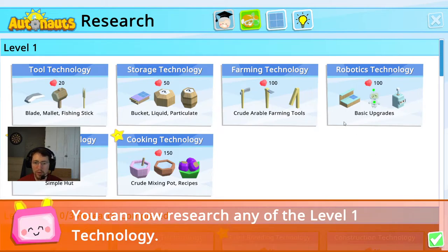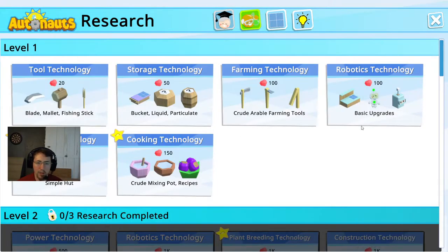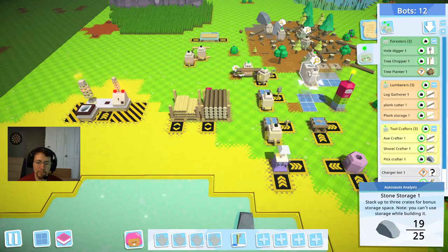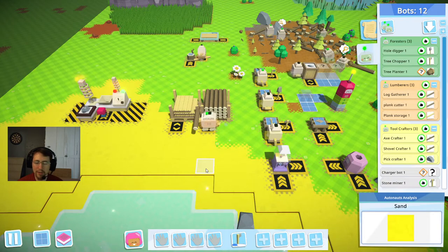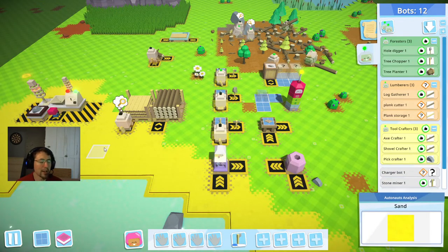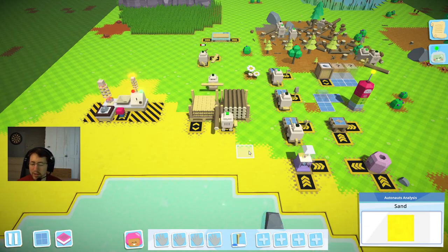I'm going to go ahead and we're going to research tool technology for right now. That's going to say we need 20 colonist wealth and a stone. In the next episode, we'll go over creating colonists, feeding them and getting them to boost love so that we can put that into our research station and start cranking out better research, better tools, all kinds of upgrades and begin our journey into the technological eras of the future.